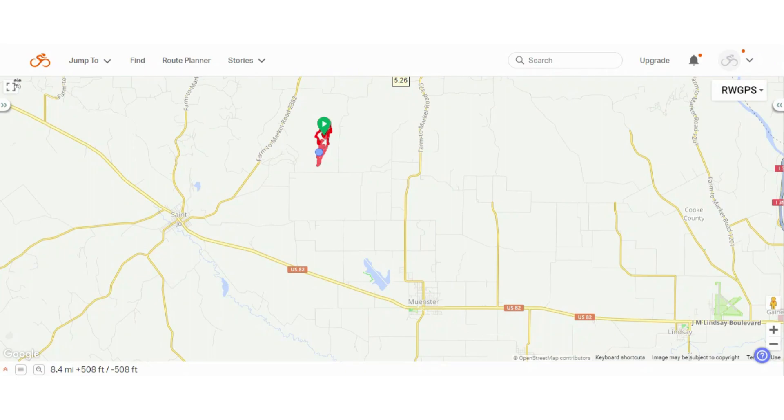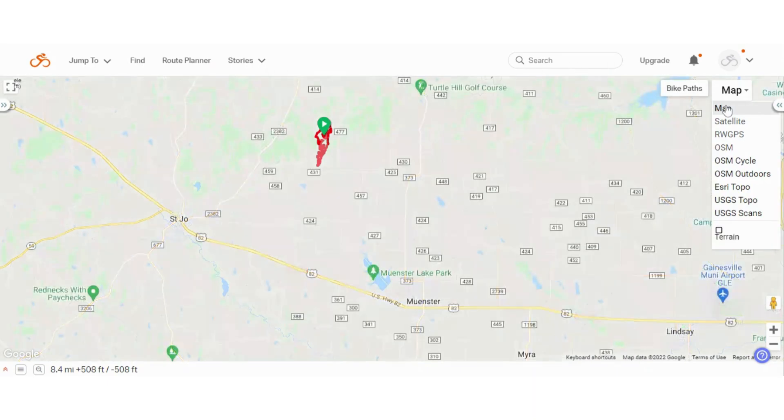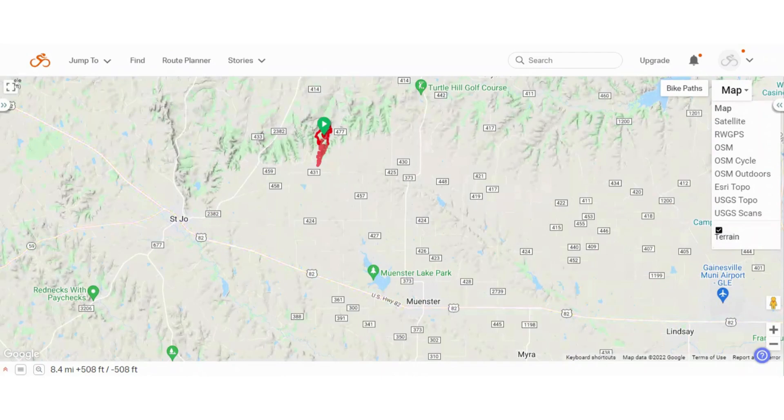First off, geographically, the property — if you're not familiar with it — is right at the edge of the Red River Valley, about halfway between Munster and St. Joe. Basically along the same ridgeline as Bar H Ranch from years past, for those of you that remember that. Let's switch over to the terrain view and give you all this.